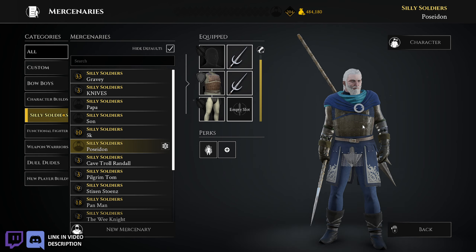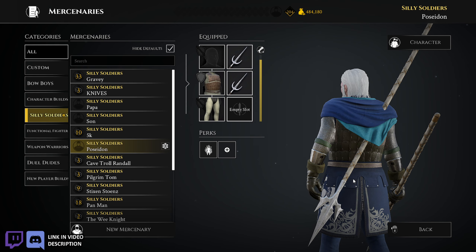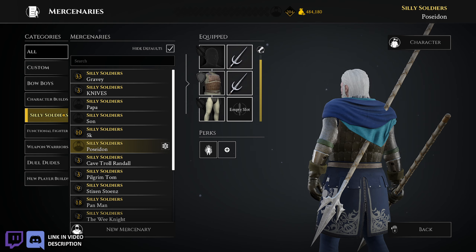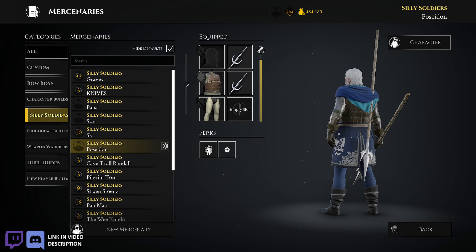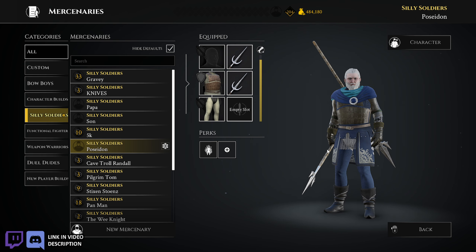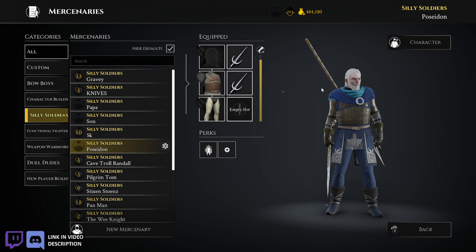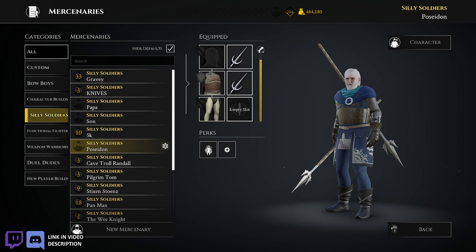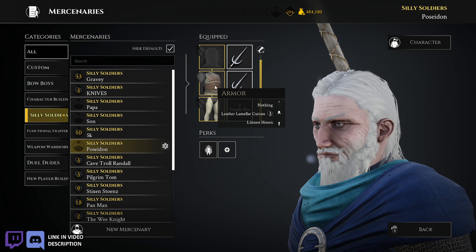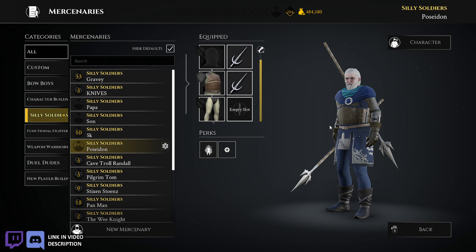I've got Poseidon here. I built this when the Partisan first came out. There's a better Trident Partisan skin now in one of the DLC armor packs — it's a really cool looking Trident Partisan skin that I'll probably end up swapping in. But for now, this is what he's got. Pretty basic Partisan — you throw that thing and it hits like a freight train.